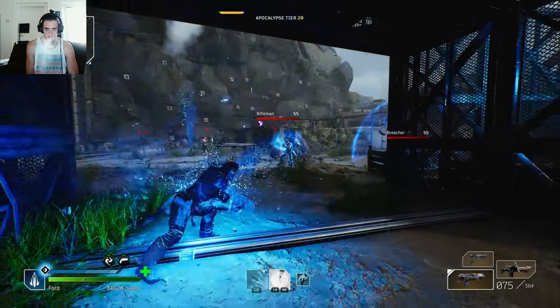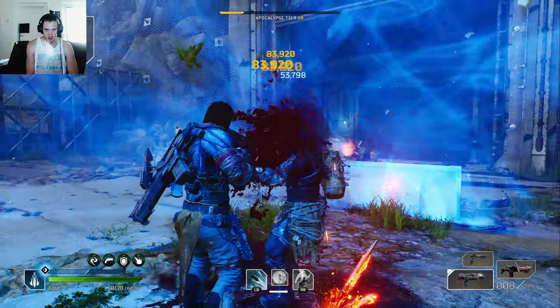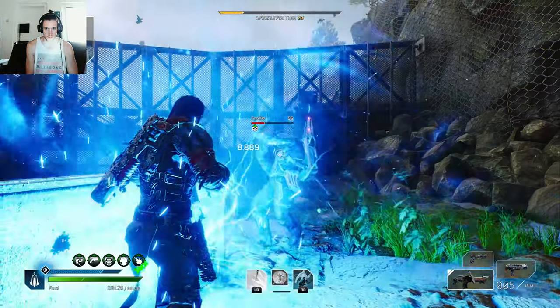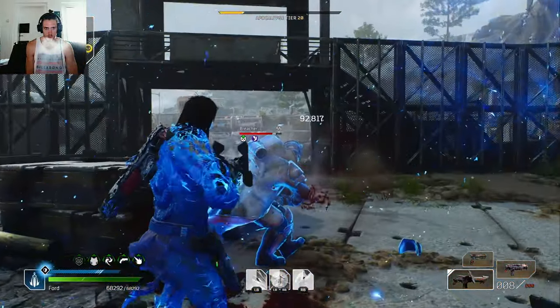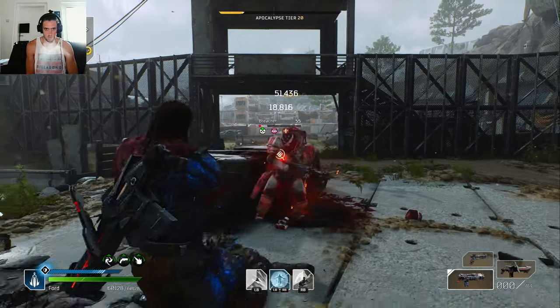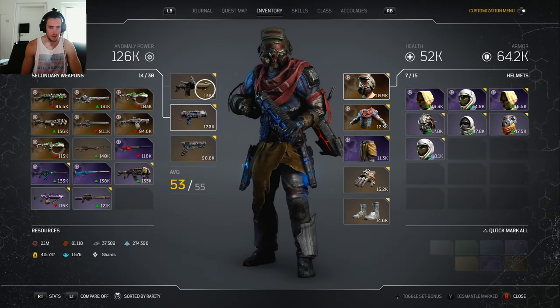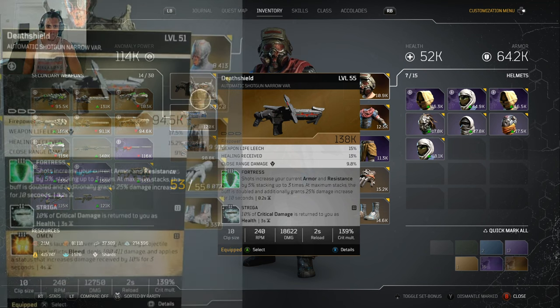Sadly you can't upgrade a gold gun into an epic gold gun. Okay, just stay down. What effects are we working with here? This one — Fortress is the mod on there — it gives you more life, and the other one is Trigger, which returns health. That's actually a pretty good combination. I wish I would have that in Apocalyptic.